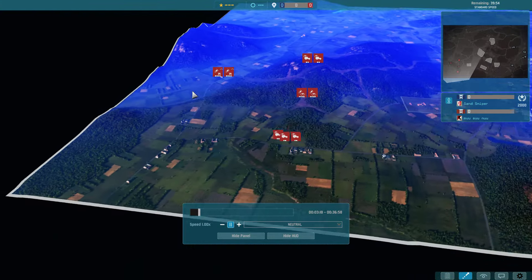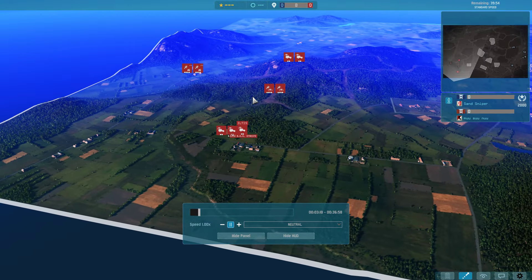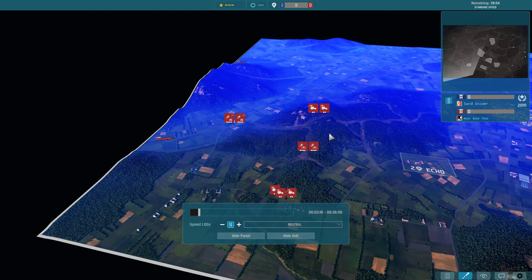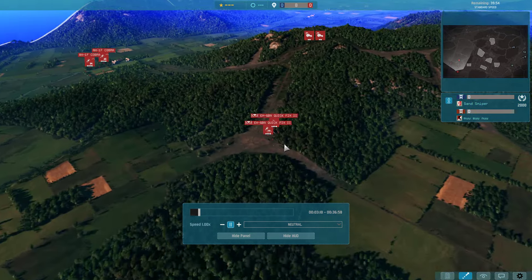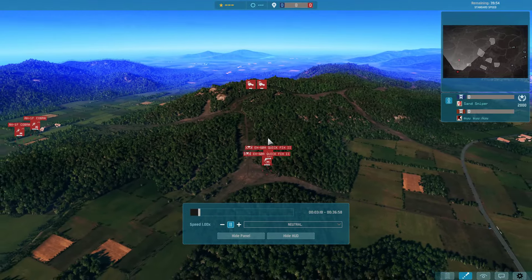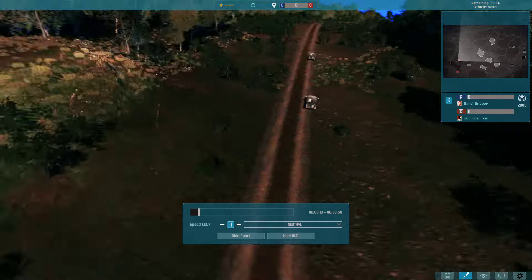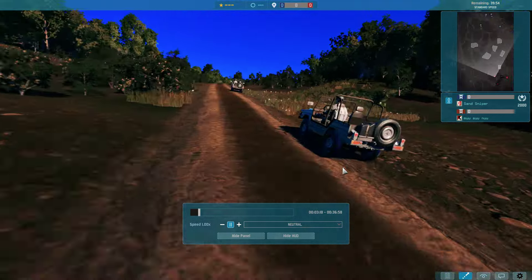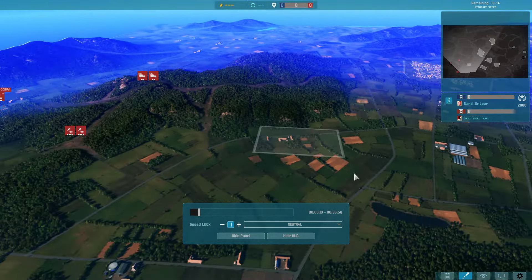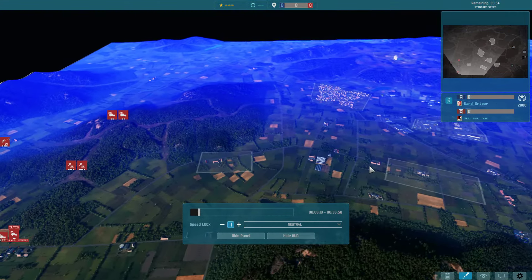Meanwhile, I — I have 2 Cobras, 2 Jammer helicopters for spying, and then 2 German ladies up here — these are German ladies that scout for us — and then 3 more German ladies down here for scouting.